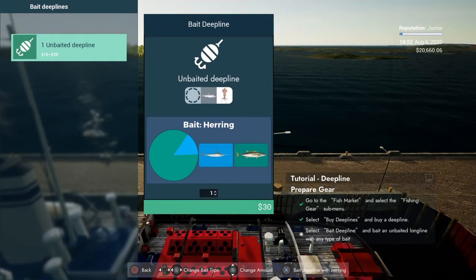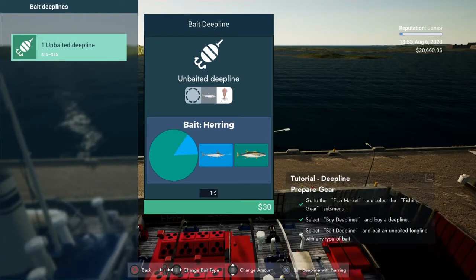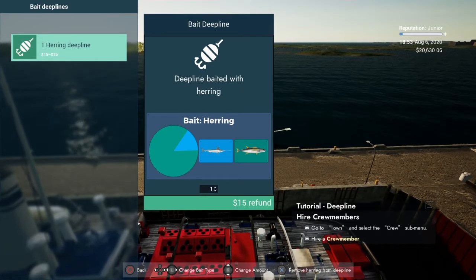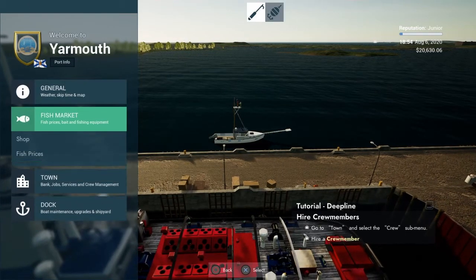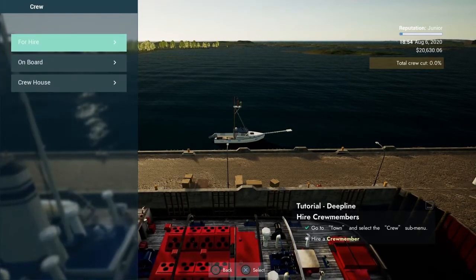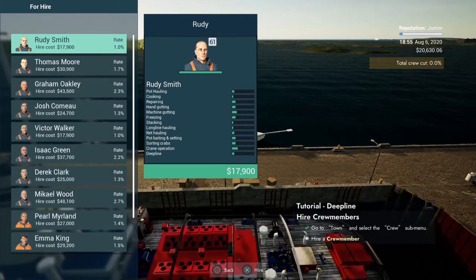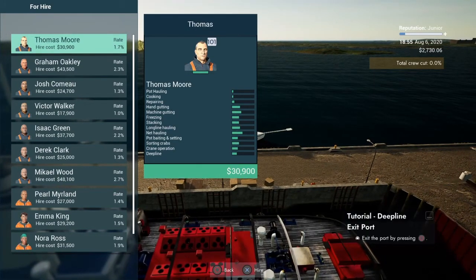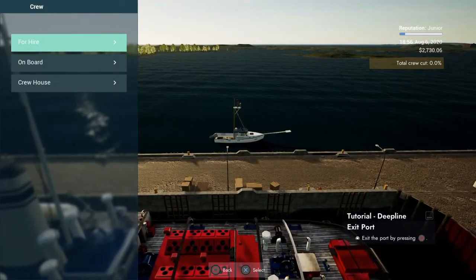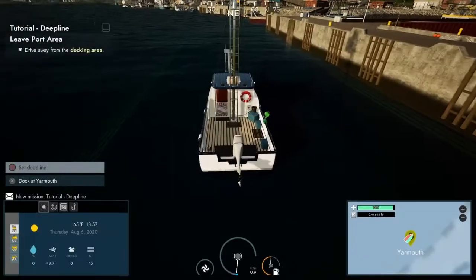That took a long time but we finally have the money we need. We got one deep line and baited it with herring because we're going after some tuna. Now we just have to get a crew member. We're going to get the cheapest one — 17-9 — that leaves us with two thousand seven hundred and thirty dollars, but we're going to make quite a bit of money with these tuna.